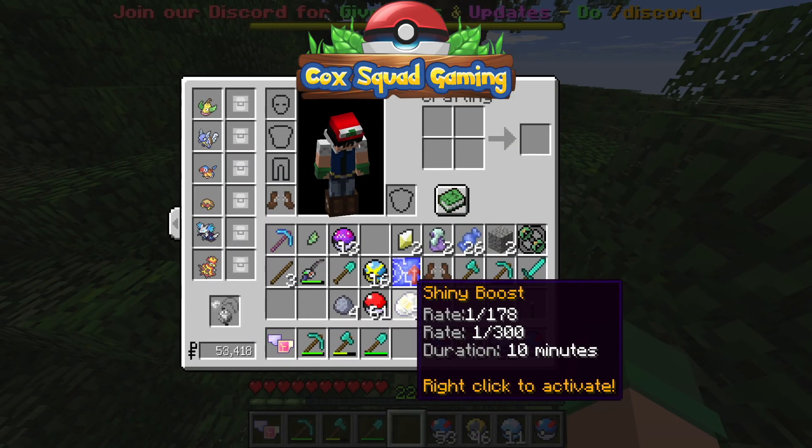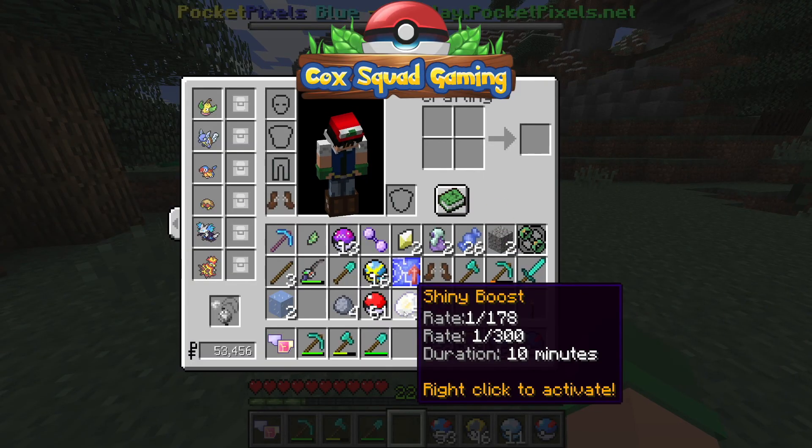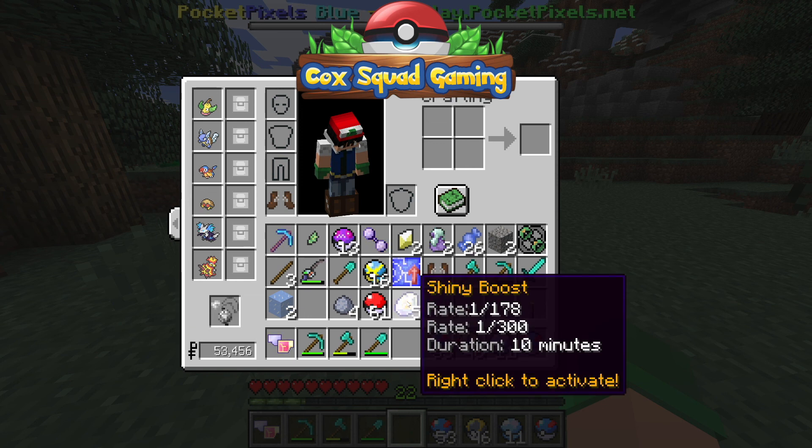Something else we got - Shiny Boost! So for 10 minutes it will increase the amount of shiny Pokemon that spawn just for us! So go somewhere cool and we'll activate this and see if we can find any shiny Pokemon. We are going to turn on our first shiny boost! Ready? Three, two, one... oh hold on, let's put it in our hand first! Three, two, one, go!